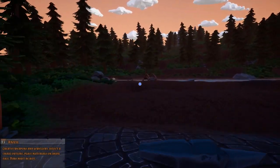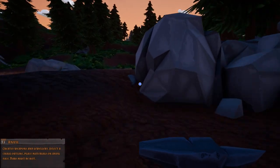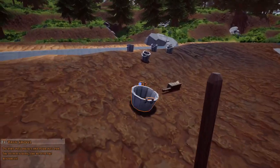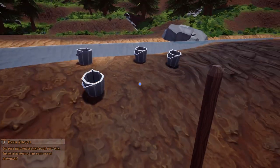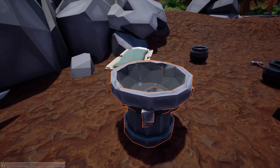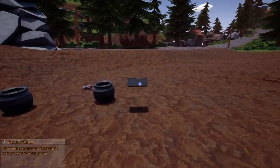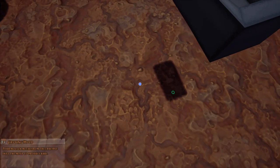I'm back with everything moved over — and thank god I record rather than stream, because I can delete clips I don't want anyone to see. I tried to be smart loading stuff into the bucket and everything just fell through. One important thing I didn't realize at first: you have to actually place items using placement mode. Pick something up, press E to drop it, or hold E to enter placement mode, then move and place it wherever you want.